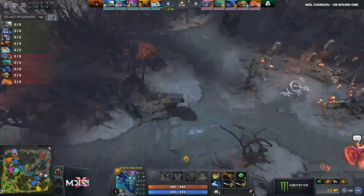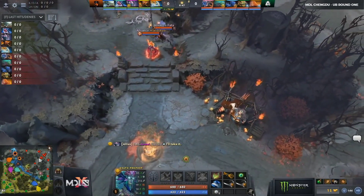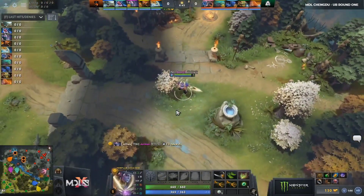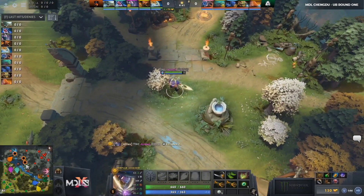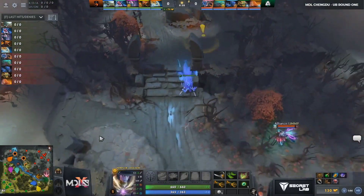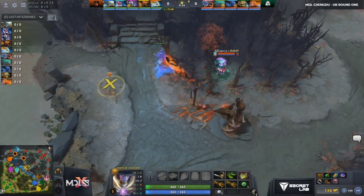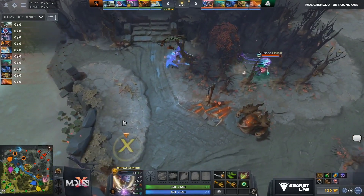They've got some players on some signature heroes — that's always a good sign. The KP Naga, Armel playing mid TA. It does seem like the direction they went overall was: let's just get some players on their signature heroes and make a draft around that. Screw meta, screw optimal lineup. Just get comfortable. And there's some good synergy too.